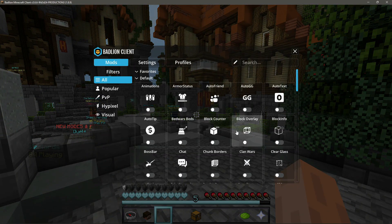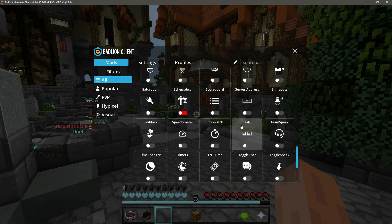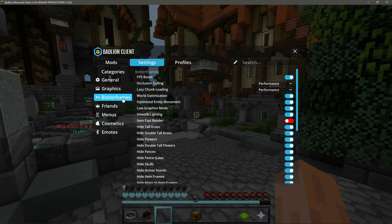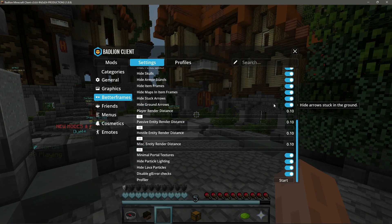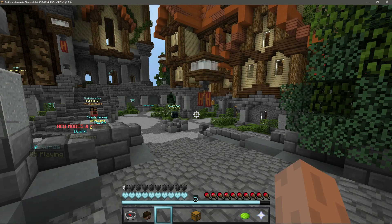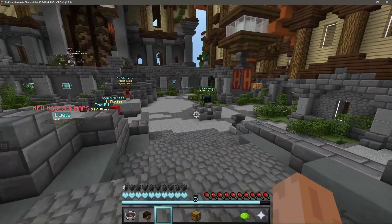I've gone ahead and disabled all of the different mods because I don't want any of them affecting the FPS, and it also makes it a fair comparison since some of these mods differ from what we'd see in Lunar Client. For Lunar Client, I've gone into the better frame section and enabled as many performance options as possible, setting the dropdowns to performance mode.